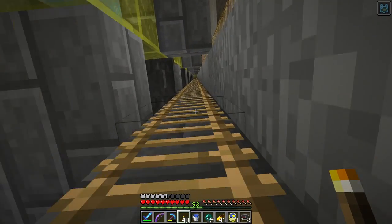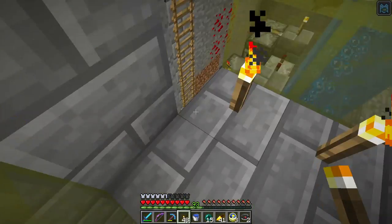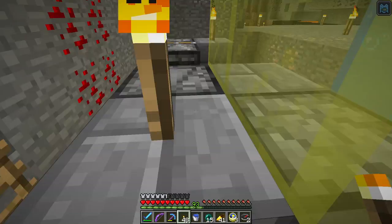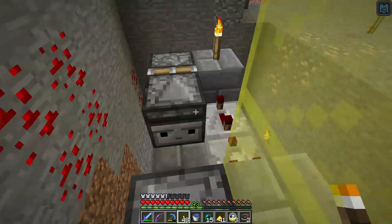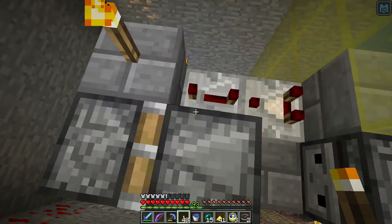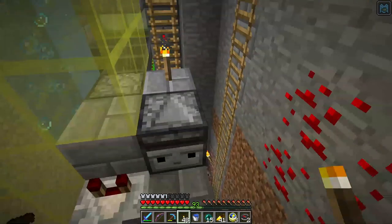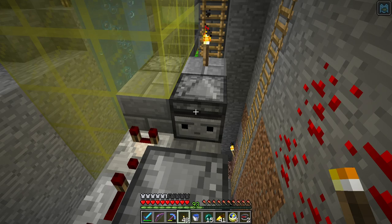And then I go up another layer. There's that guy and his collections go into this dropper here. Similar situation, only I didn't have the soul sand in the middle of the column, so I did it off to the side. Basically the same thing. Hi, Mr. Bat. How are you? So yeah, that is how it all works.